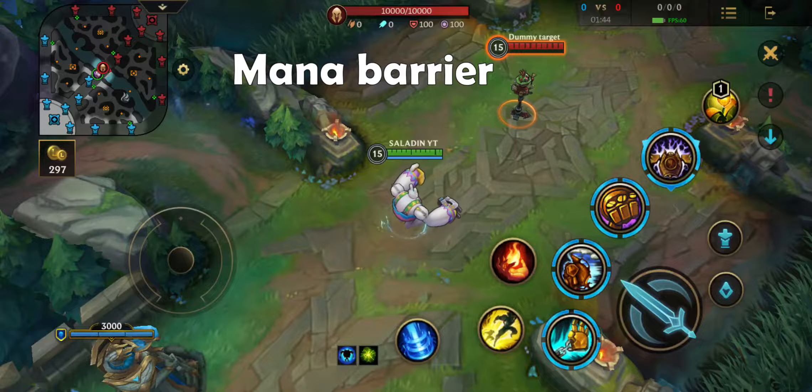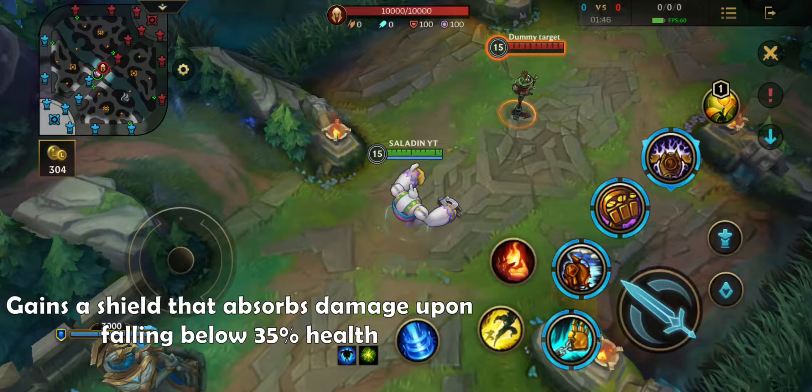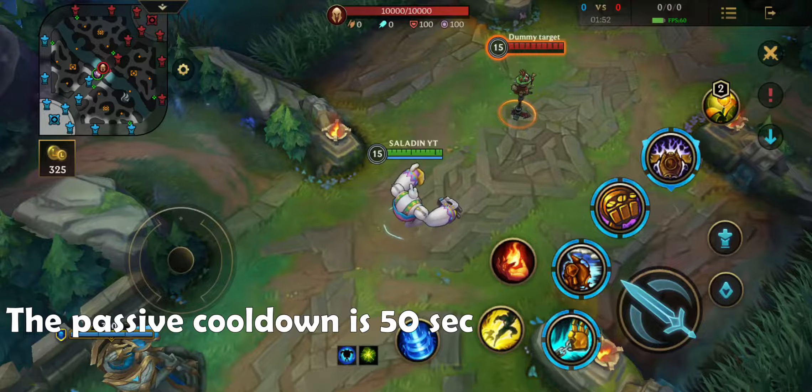His passive, Mana Barrier, gains a shield that absorbs damage upon falling below 35% health. The passive cooldown is 50 seconds.